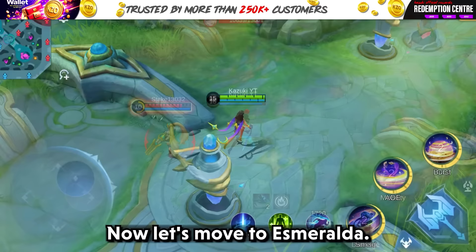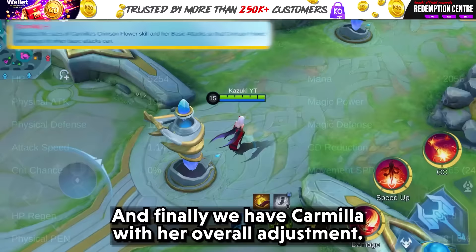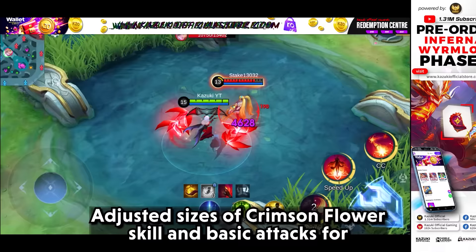Now let's move to Esmeralda. Her physical defense growth has been buffed by 3, and her magic defense growth has increased by 1.5. And finally, we have Carmilla with her overall adjustment — the sizes of the Crimson Flower skill and basic attacks have been adjusted for consistency in hitting targets.